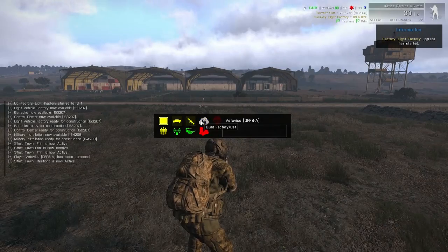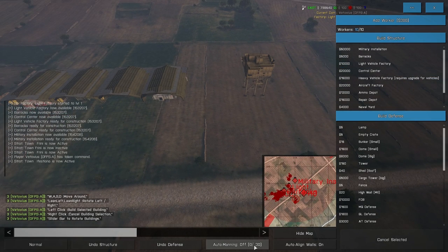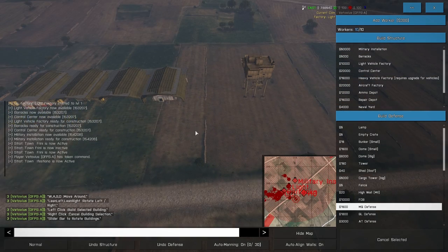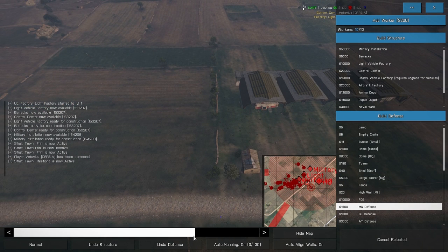The next thing I like to do is go back into the build menu and set up some basic defenses. Make sure auto manning is on — if it's off, your defenses are just going to be empty static defenses, which you don't want. Find the MG Defense. The blue arrow is where the soldier sits, so it shoots the opposite way. It has close to 360 degree range. Put them on the sides so that if anybody tries to come in and get to the front of your factories, they're going to get shot.